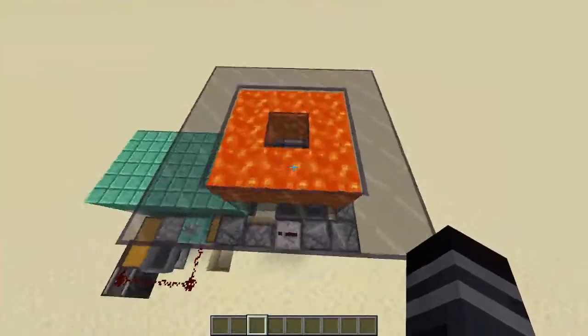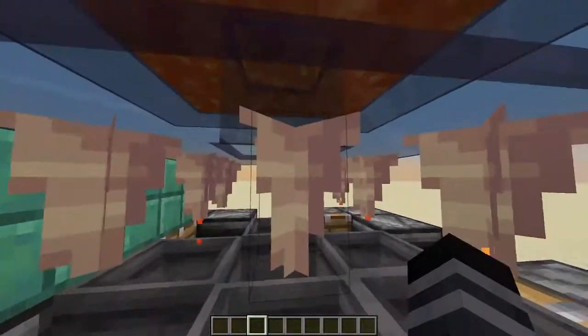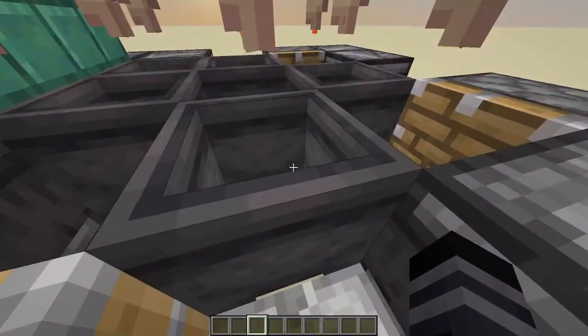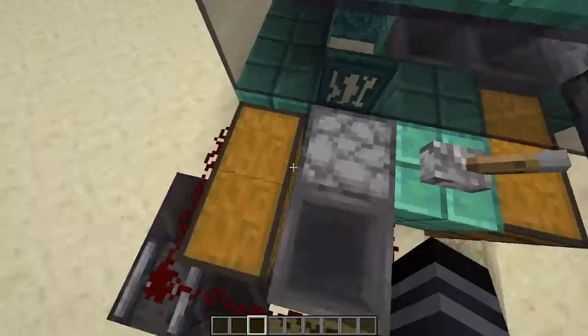Basically, we've got lava up here — it's a lava source block — and then there's a block here, and then dripstone. Because of this setup, dripstone will now drip lava, and it'll drip the lava into these cauldrons, and these cauldrons will eventually fill up.